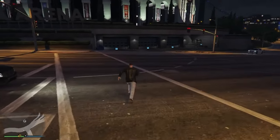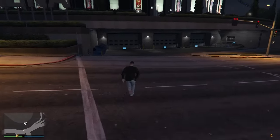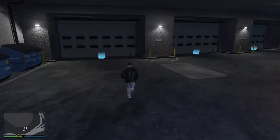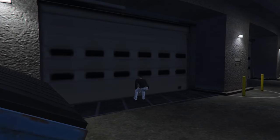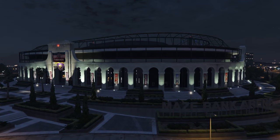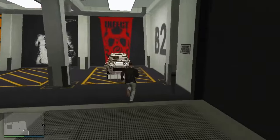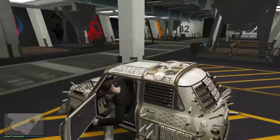Once you load back into Online, you have to get back into your garage. Now you have to enter your duplicate vehicle and get out of your garage vehicle.